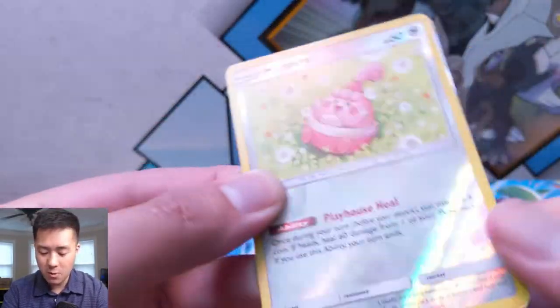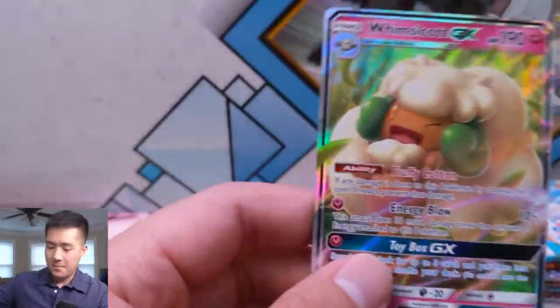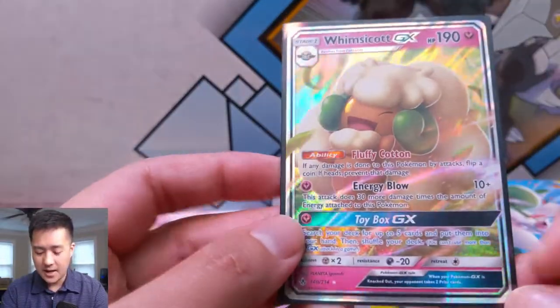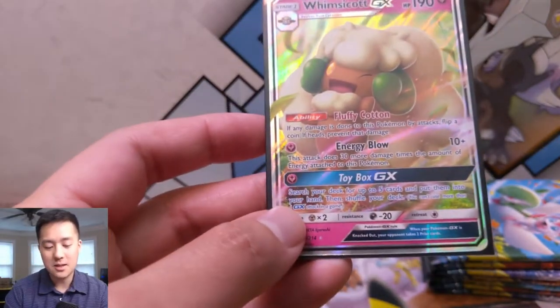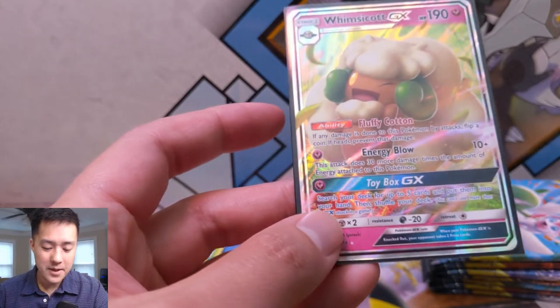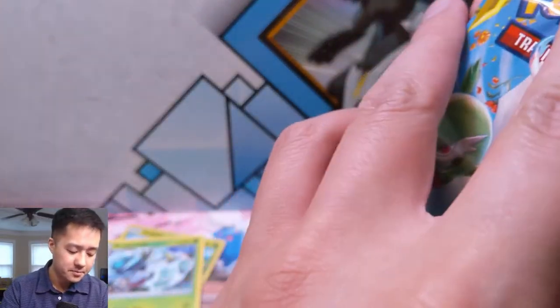Reverse is a cute little Hoopa, and for our rare we have a Whimsicott — big fan of this card. Sky Pillar, he's so flexible, takes 50% of time you can just ignore damage. The GX attack is pretty bad, but Energy Blow, especially if you have triple energy, is a decent amount of attack power for just two energy cards.